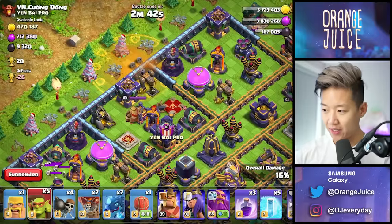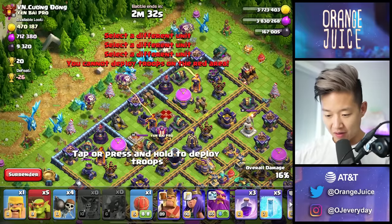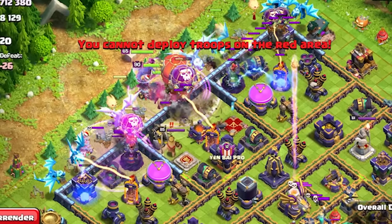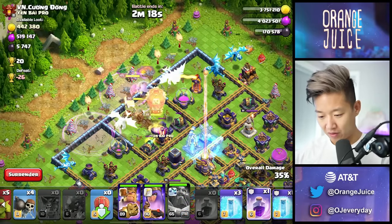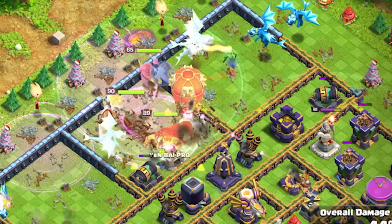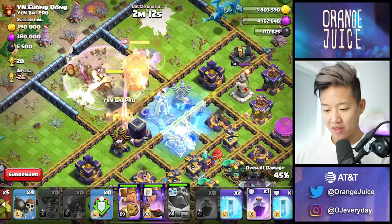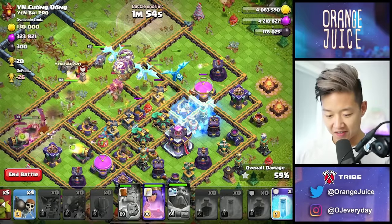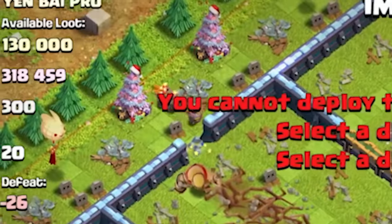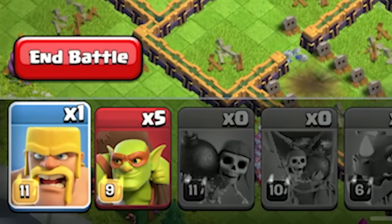We're going to wait a little bit, let that poison do its thing, and then send it all off. A little rage there — I'm going to have to freeze that. That's illegal. I'm just going to activate the ability for that. I'm really trying to get all three. There we go, that's what we needed. I do need to freeze that air sweeper — it's the bane of my existence. My wall breakers and barbs are already done, so I might as well just send those.